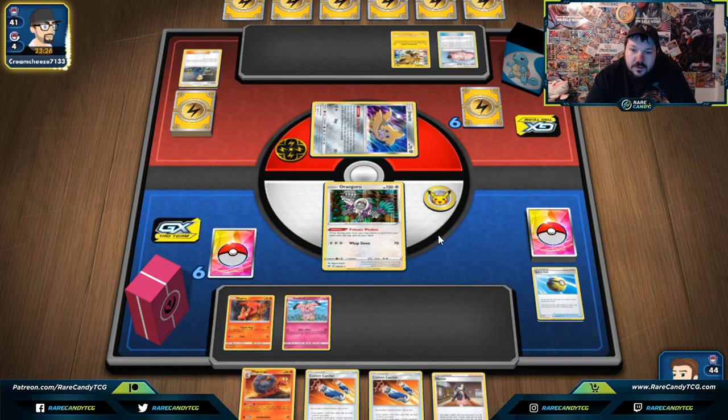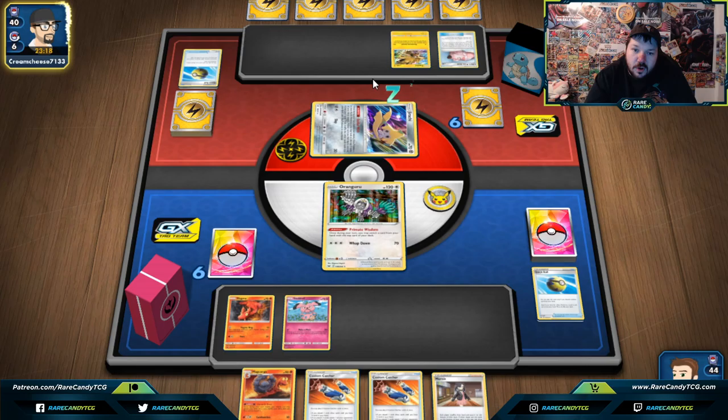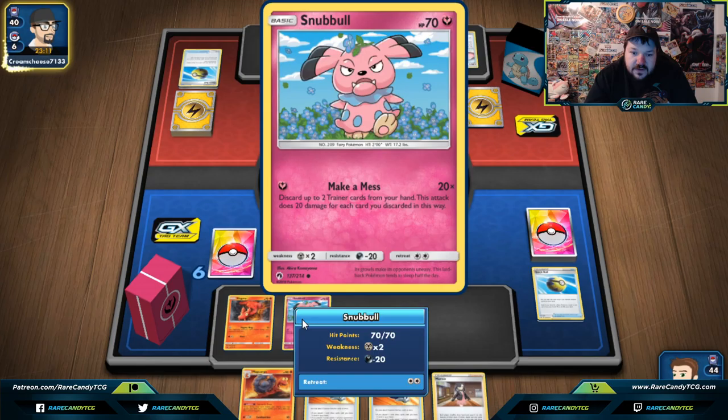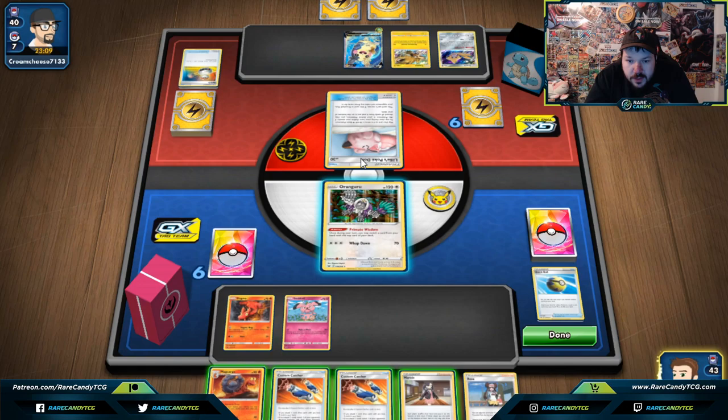We're also a single Prize Card deck, so they might not be able to deal with that particularly well. We two-shot Morpekos and they might one-shot us. We might be able to run them out, especially if they attach an Energy. Oh, that's a full-art Morpeko — busted. The Granbull deck is more built to do well against these more meta-based decks.